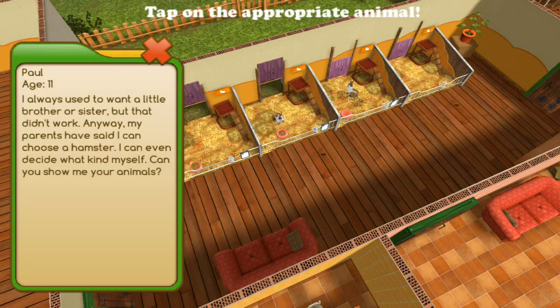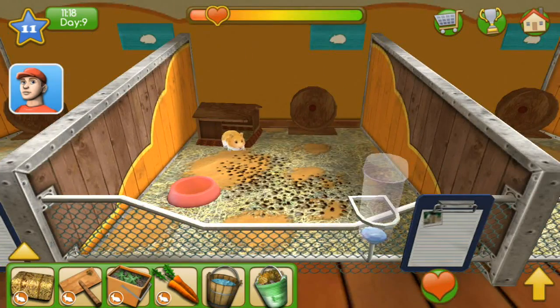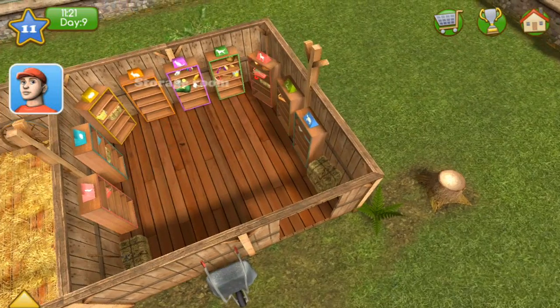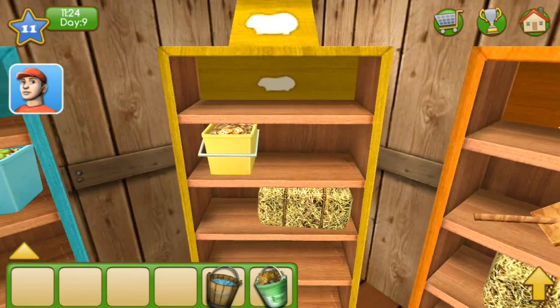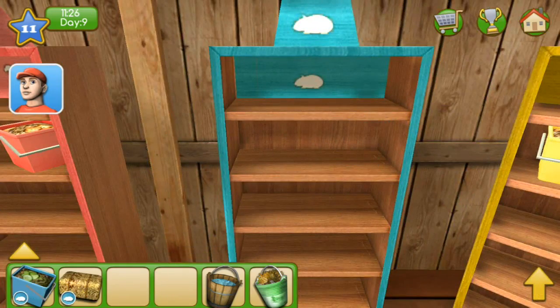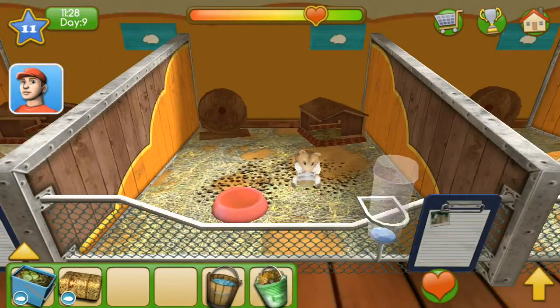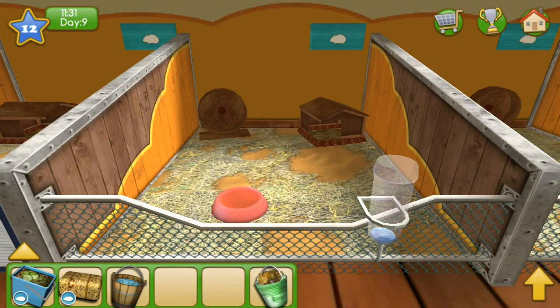Paul, age 11, says: 'My parents have said I could choose a hamster and I can even decide what kind myself — can you show me your animals?' Of course, Paul! I'm going to change the water really quickly. Let me get the hamster stuff. I think Toby looks like a good hamster for Paul — look at Toby showing off how cute he is. Boom, perfect!